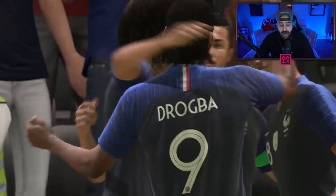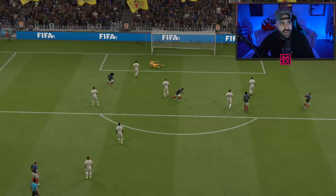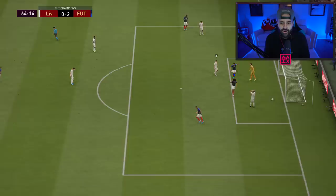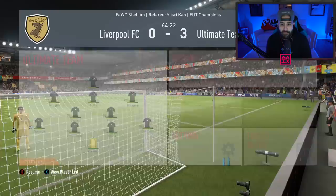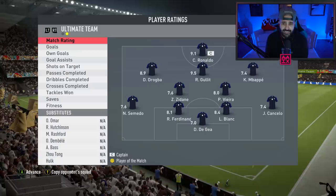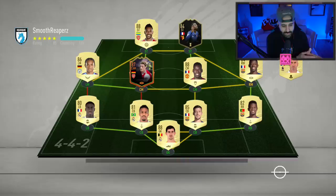I have nothing negative to say about him, just like the Zidane review. I still have Zidane — that's how you know I liked him. When I did go 4-2-3-1, Drogba ended up outside on the wing with Zidane playing CDM — which actually worked because Zidane has a good pass out, is medium/medium, and kind of locked up that midfield. But that left Drogba on the wing, and that's not where you want him.